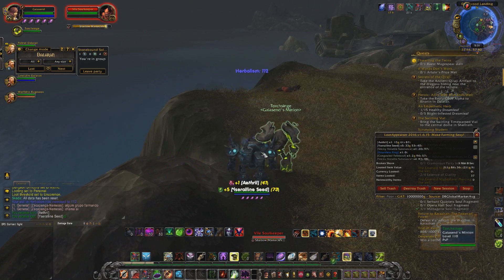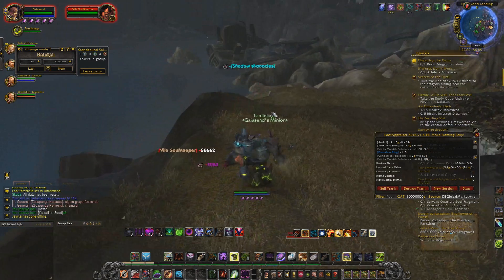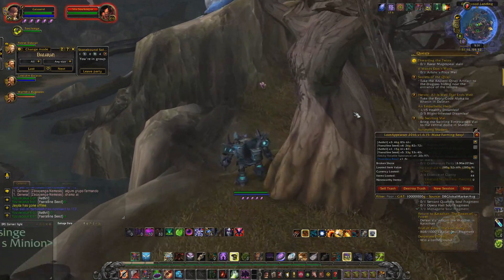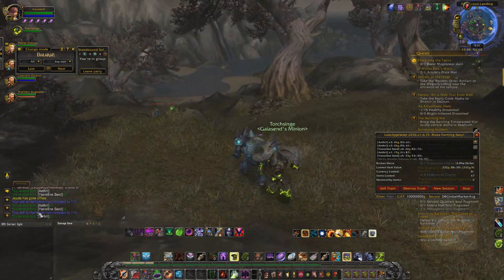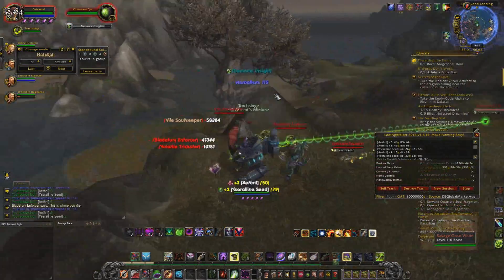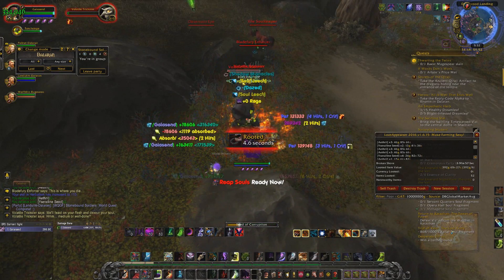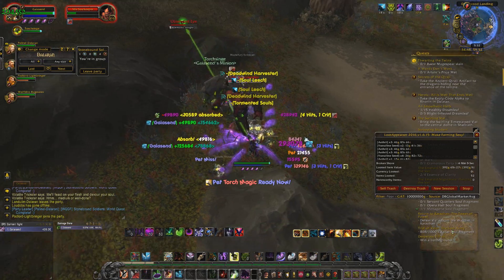I found a spot right next to a Broken Shore flight point - when you first get into Broken Shore there's a little island. This island has harpies on it when there's no world quest active, and they drop these herbs here. Without flying I was going slow, kept fighting mobs, but I still got about 400 flowers and around 200 seeds in a session. Flying makes a total difference. I really see other videos claiming 1,200 or 15,000 an hour and I wonder how they do that.